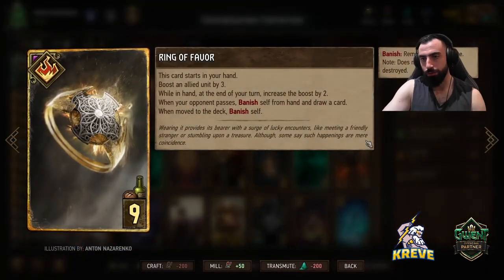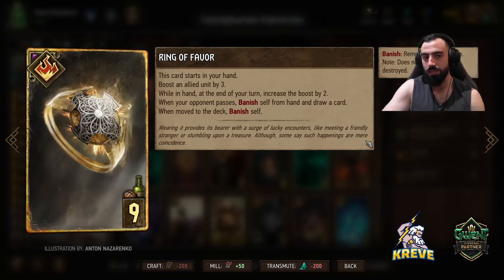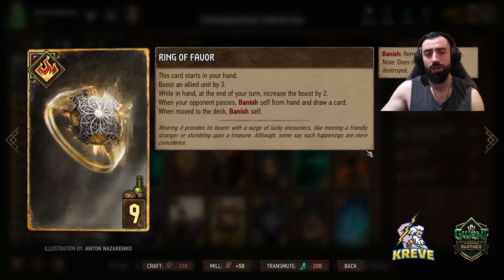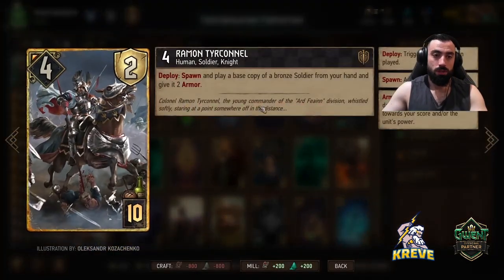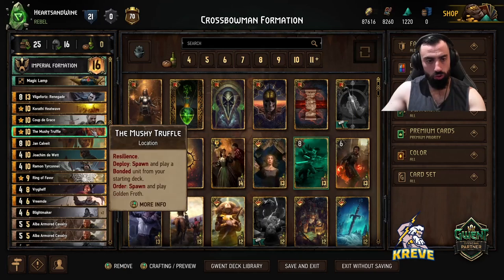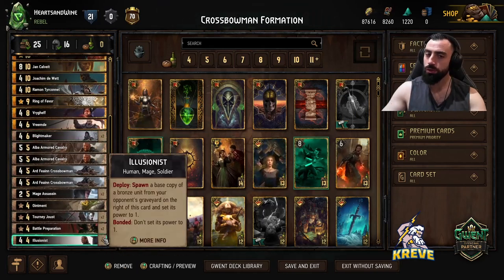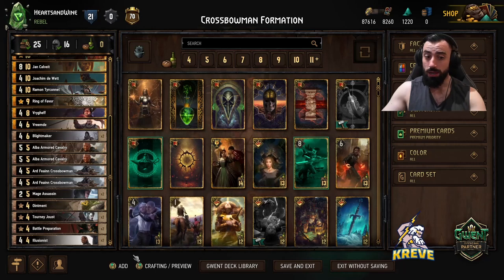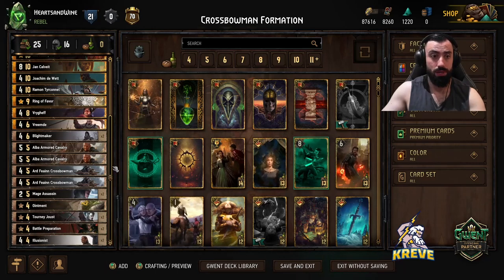Ring of Favour — everyone's very familiar with this. It starts in your hand, boosts off by 2 at the end of your turn. I've just put this in this list to help with getting round control and good tempo around 1. It's nice — maybe against Seahill decks you could boost a Siren up when they spawn that on your side of the board. Gives us some flexibility. Round control is pretty important with our list, so it makes sense to have this here. This unit here spawns and plays a base copy of a bronze soldier from your hand, giving it 2 armor — just go for the Illusionist. Round 2 I think is pretty nice if we can save him, for even more crossbowmen and Illusionists coming out.